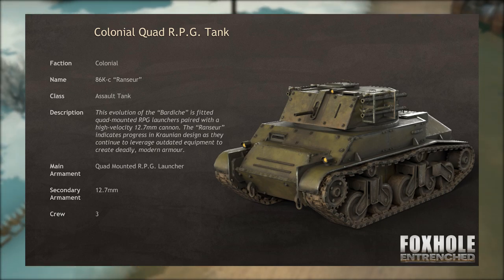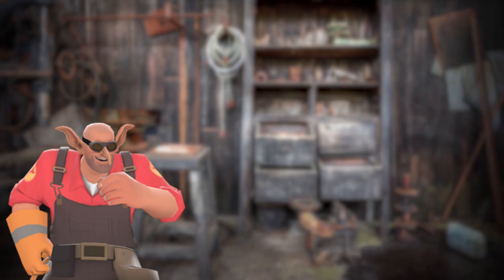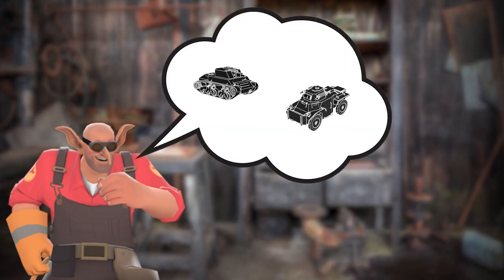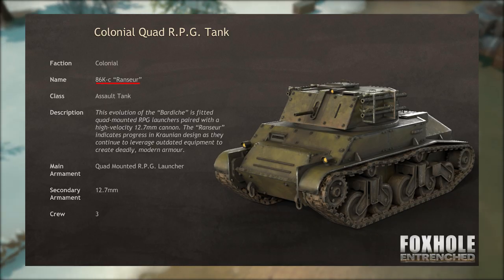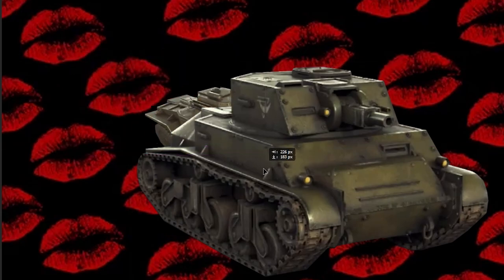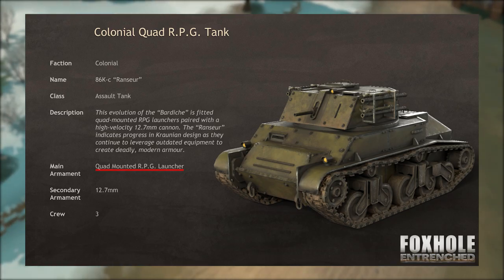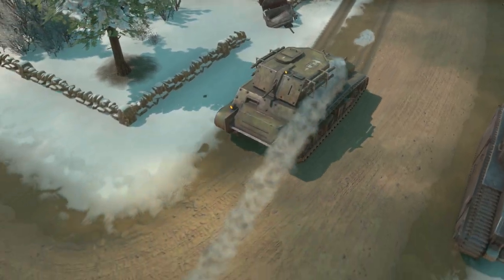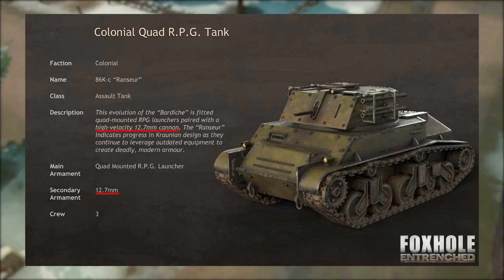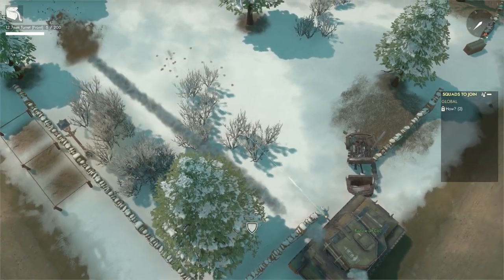Now the Colonials also get some love, with the quad RPG tank. Goblin engineers thought to themselves, what if a Bardiche and a Gemini did the Devil's Tango? Well, the outcome would be the Renseur, which is French for whatever the fuck this is. Its main gun is the quad mounted RPG launcher, perfect for taking out structures. It also supports the 12.7mm gun to take care of any infantry in the way of said structures.